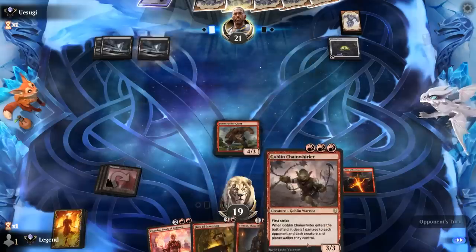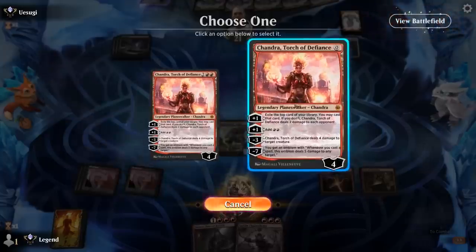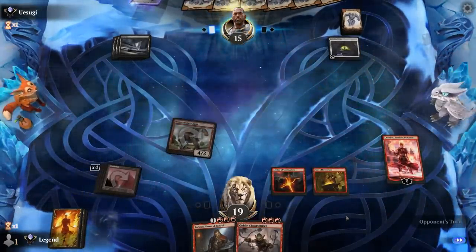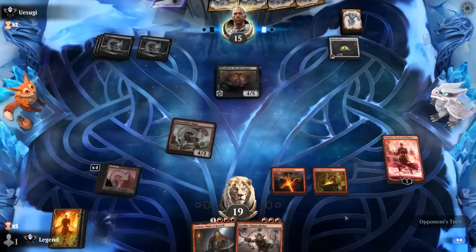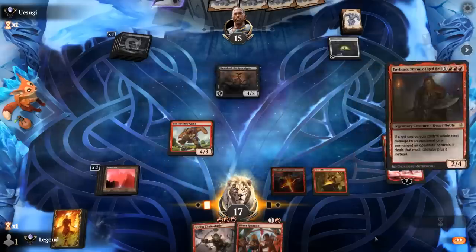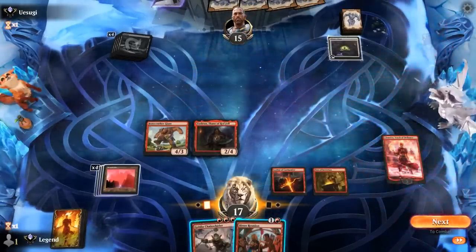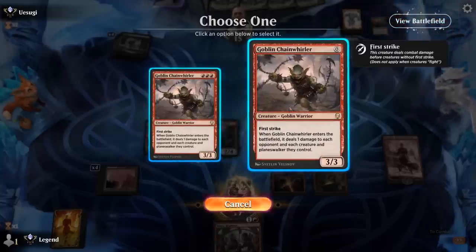Next turn Torbran means Chandra deals four damage. Shield Roots — we can take that out now with Chandra's minus. Opponent did not sacrifice the Witch's Oven, which is interesting. Could play Bitter Reunion but I don't want to discard Chainwhirler just to give Torbran haste — better off just playing the Chainwhirler. Next turn opponent is in a lot of trouble. We've got a spread of even and odd mana costs in case of Extinction Event, and still have a Bitter Reunion to discard lands off the top — although Fenlurker is going to snipe that one.